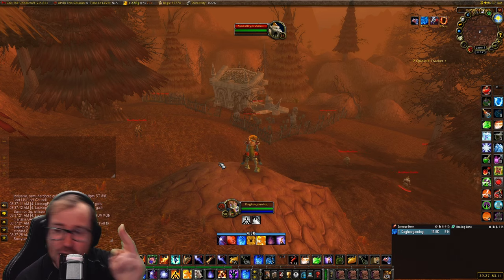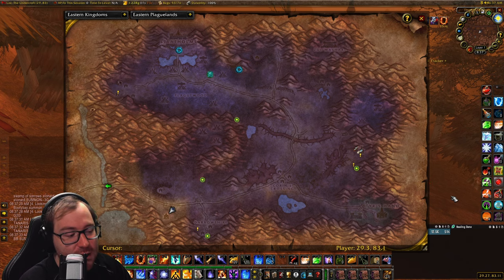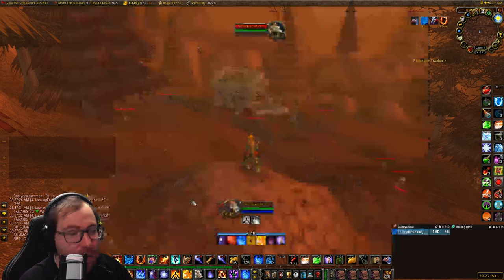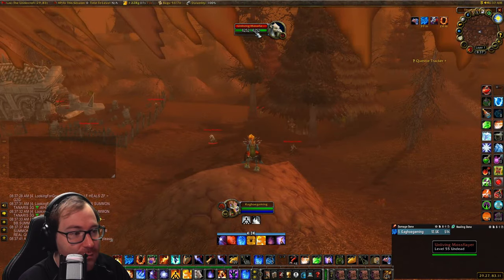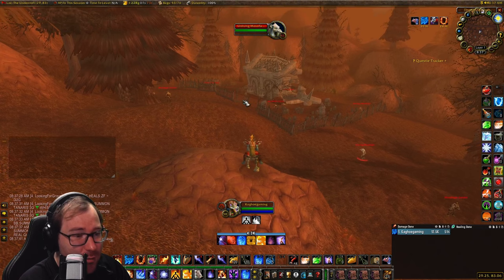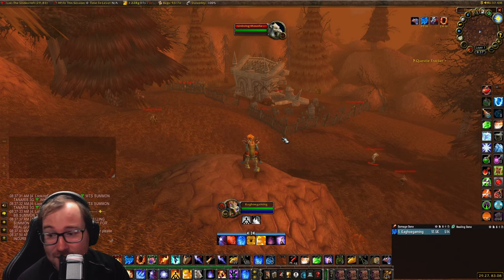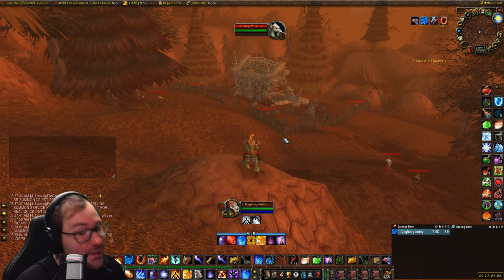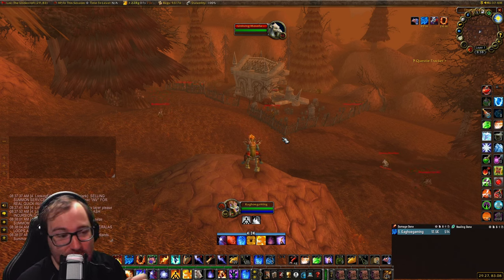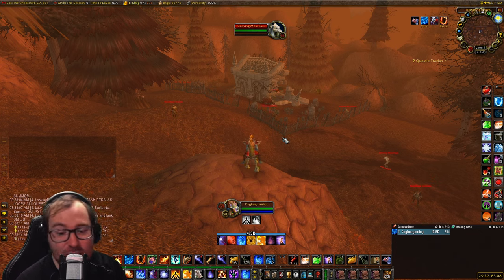So without further ado, let's get into the video. We are here in Eastern Plaguelands at the Undercroft, at approximately coordinates 3083. We are going to be killing Moss Flayer Zombies, level 53 to 54. There are also Unliving Moss Flayers here which are level 55, so they can pose a bit of a problem depending on your gear and class. These mobs have a high-end loot table because they are in EPL, and they are going to be dropping level 49 to 52 BOEs. If you get level 52 BOEs, you can disenchant them for Illusion Dust and Large Brilliant Shards — very low chance, but possible for those high-end enchanting mats, which can be very nice.